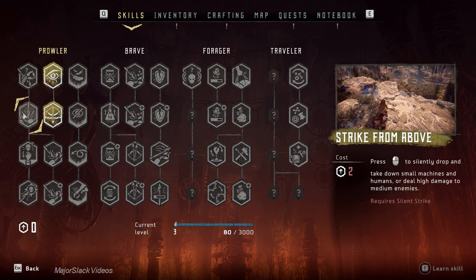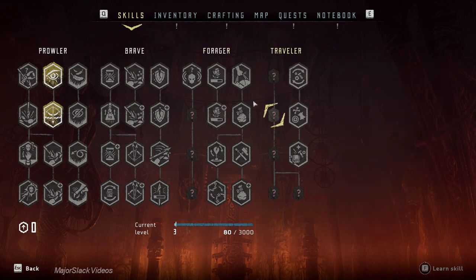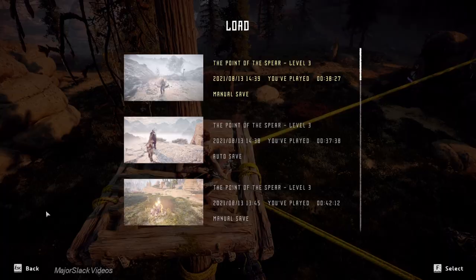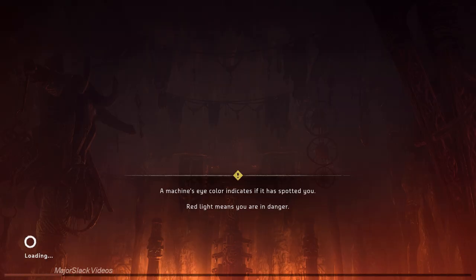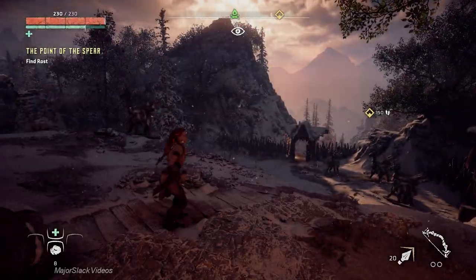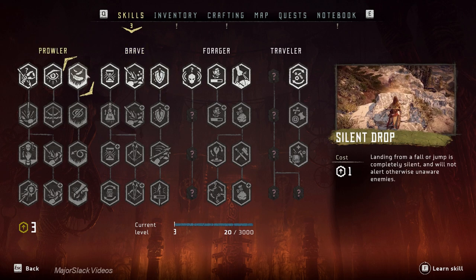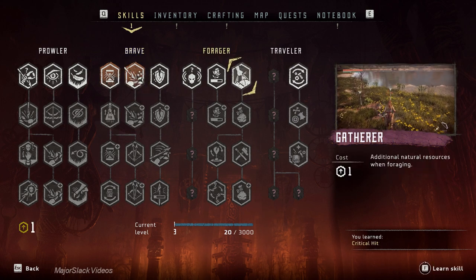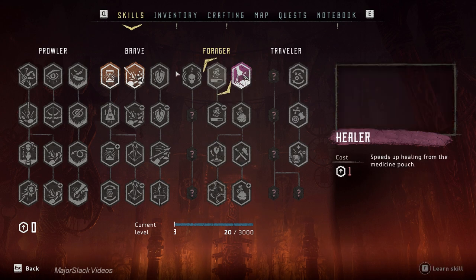I think I covered everything. The rest we'll cover as we go along since the other skills will be more relevant deeper in the game. So let's reload our original save. Keeping all that in mind, my new favorite way to start: Concentration — definitely. Critical Hit — absolutely. And Gatherer — absolutely. Then I'm going to push hard down the Scavenger tree for Disarm Traps and Tinker.